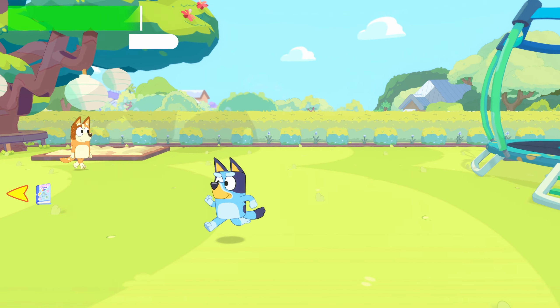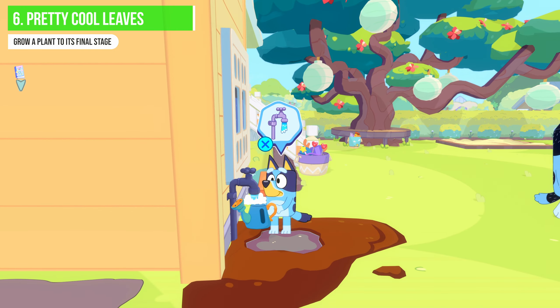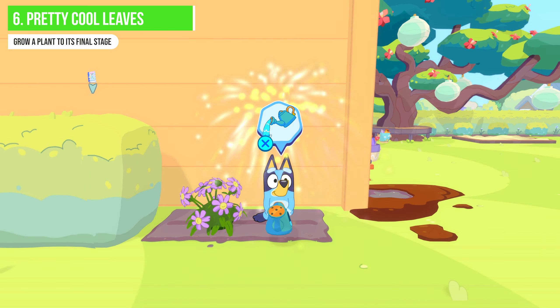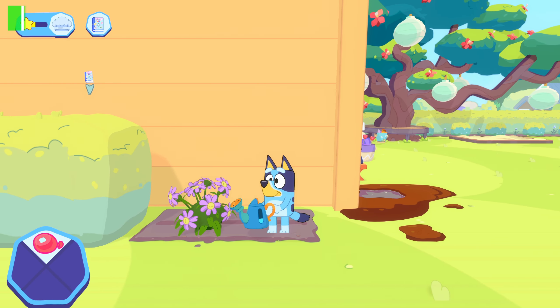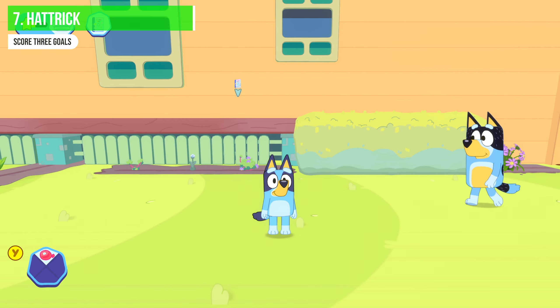Pour the water on the plant twice to fully grow it, and that gives you achievement six: 'Pretty Cool Leaves' — grow a plant to its final stage. As a bonus this also gets us our first sticker. The watering can holds three lots of water so you get three pours total. Now move left down the side of the house for achievement seven. You'll see a football in the centre — go ahead and pick it up.